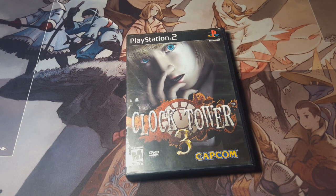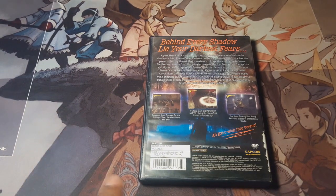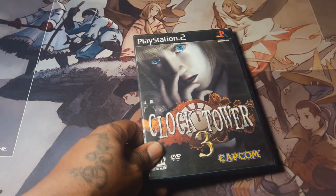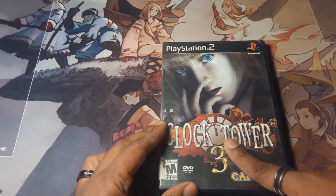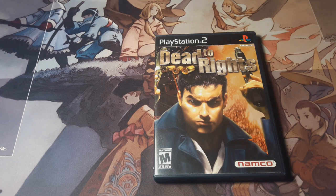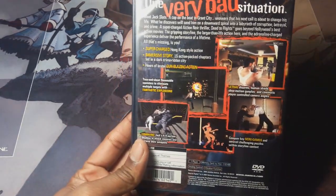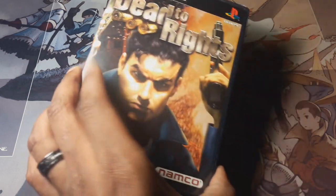Next is Clock Tower 3. I prefer the first one way better than this one. This game has this weird thing with ghosts and spirits, and every time I see it I just wish I had Haunting Ground — I don't have Haunting Ground. Next is Dead to Rights, which is the coolest Hong Kong action cinematic video game I played as a kid. The best way I can describe it: it's like if Max Payne was directed by John Woo.